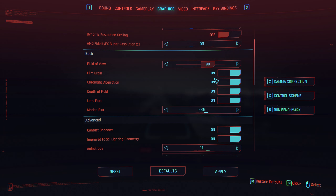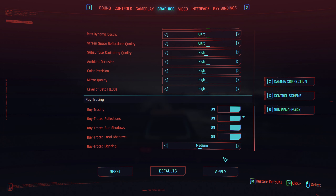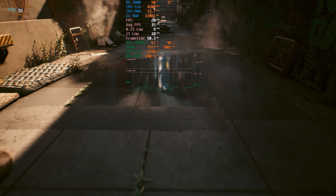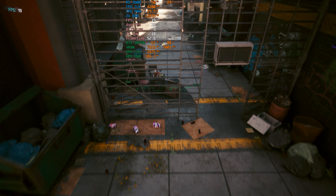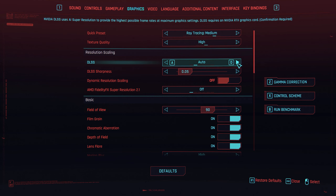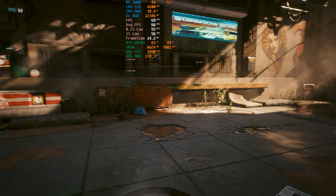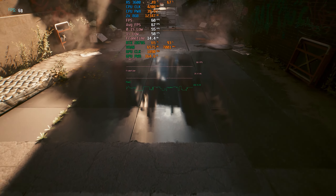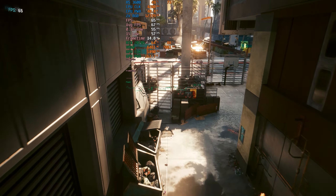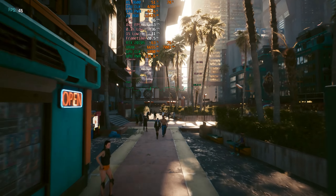Moving on to Cyberpunk 2077 with DLSS off, higher settings, ray tracing set to medium, and reflections on. The result is 19–20 FPS — completely unplayable at 1440p with ray tracing medium. Enabling DLSS ultra performance transforms it: we jump to 67–69 FPS. It's impressive how many frames DLSS adds, and in Cyberpunk you can barely tell the difference in sharpness — totally playable with DLSS ultra performance.